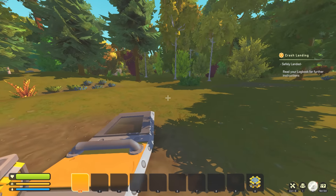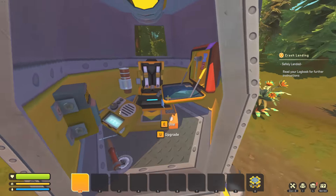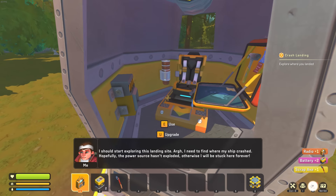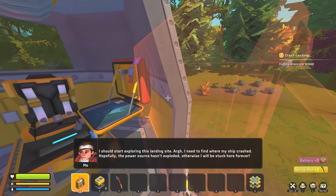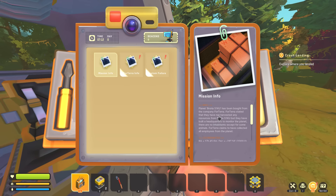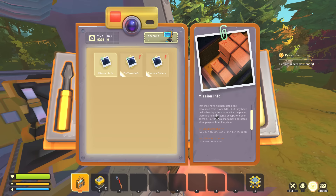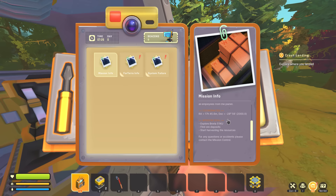Interesting - we don't even have a crash ship anymore, we've literally just got a drop pod. That's cool. It's got a broken air conditioning unit. Can't steal that. What can I take? I can use the radio - oh I can take it! And I can take the batteries, and I can pick up this tool. I should start exploring this landing site. I need to find where my ship crashed - hopefully the power source hasn't exploded, otherwise I'll be stuck here forever. There are missions! First mission: planet Broria 51ku has been bought by the company for Terra. They stated they haven't harvested any resources but built a headquarters to monitor the planet, and there are no inhabitants except some animals. Find order parts, start harvesting the resources.